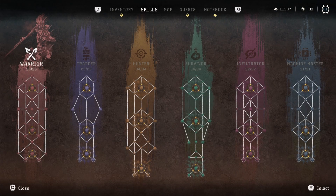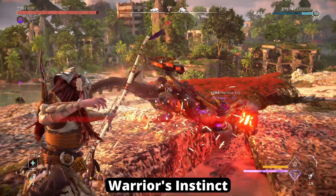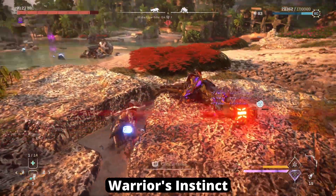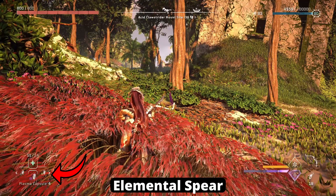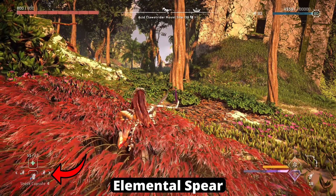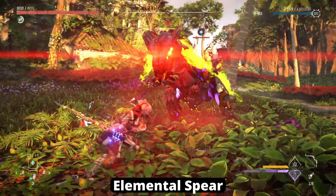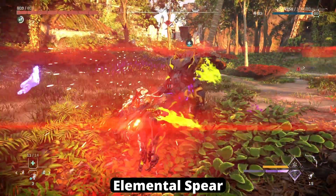Starting on the left side, we have the Warrior skill tree. The first skill is Warrior's Instinct, which increases your awareness of weakened enemies and the duration that they're knocked down. Next is the Elemental Spear, which deals elemental damage with your spear by attaching elemental capsules from your Hunter's Kit. You can increase the damage, severity, and duration of the capsules by equipping Outfit Weaves.